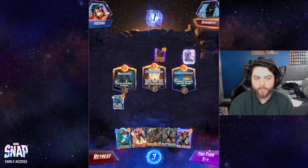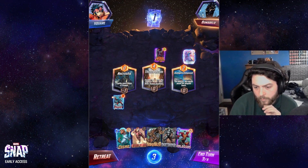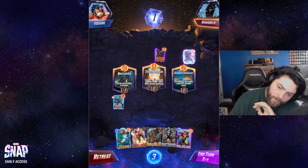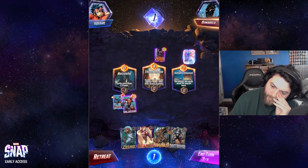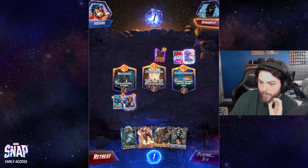On turn 5, all cards must be played there. I can just Hobgoblin there, and then other stuff. I think it's optimal to put Colossus there for now. I kind of don't want Cosmo in the Destroyer lane — that's the only awkward thing.